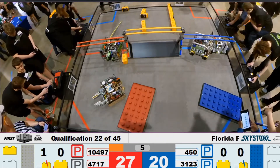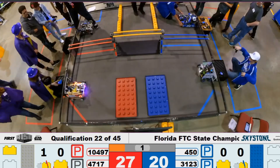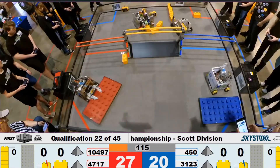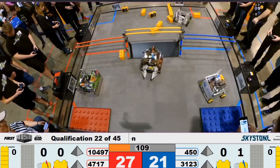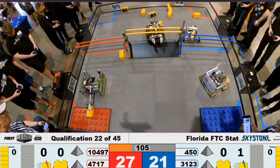Drivers, pick up your controllers. Now let's see what these robots can do during the tele-op period. 3, 2, 1. The Blue Alliance is moving stones over to the building zone, and the Red Alliance has a stone in their robot, lifting and placing on the foundation.